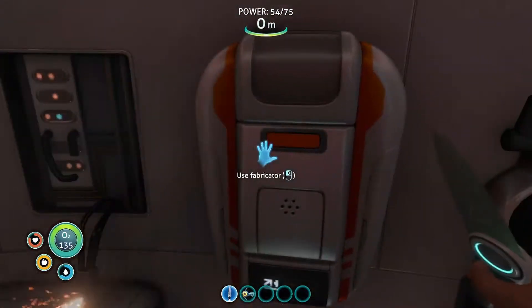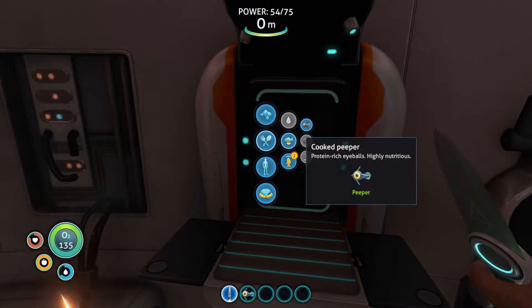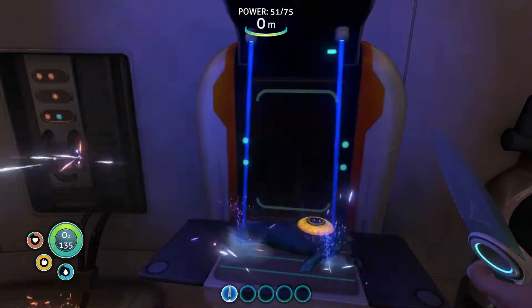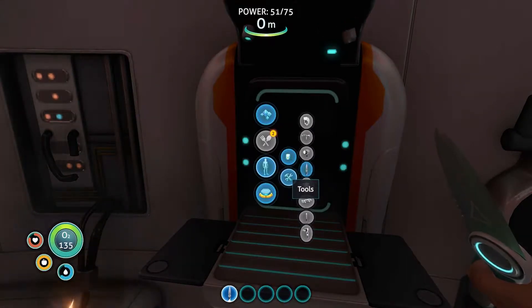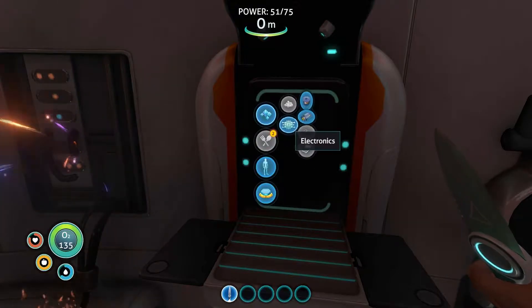I still need to make a repair tool and I still can't find cave sulfur. I don't know what to do about that. Our cured food, I assume, lasts longer — it won't go off as quickly. Need a battery, that's right. So, make a battery.